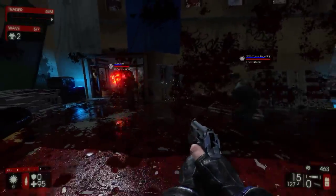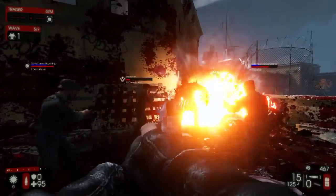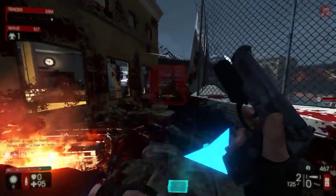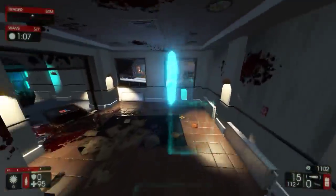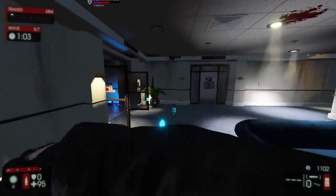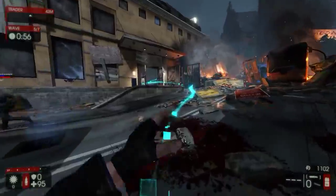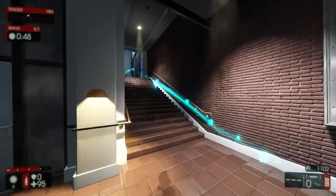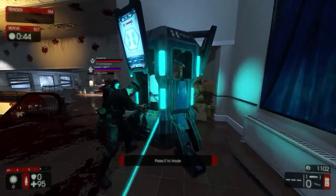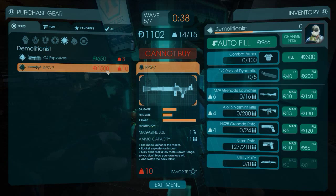I feel like they've added some visual effects to stuff — they've done it with Dr. Hans, and I feel like they've added it to the Scrake chainsaw and to this guy's fists. They've added some visual effects, but I'm not sure — they could have always been there, I just don't remember those effects being there. Hopefully we can get the RPG — it actually has 11 rounds, surprisingly. I remember an RPG in Killing Floor 1 only having like 3 or 4.